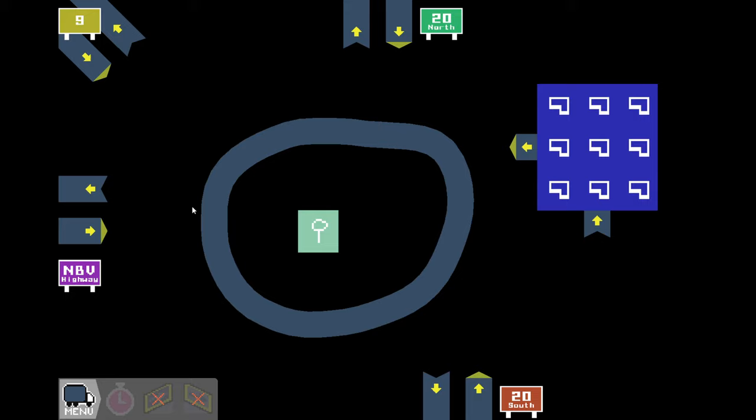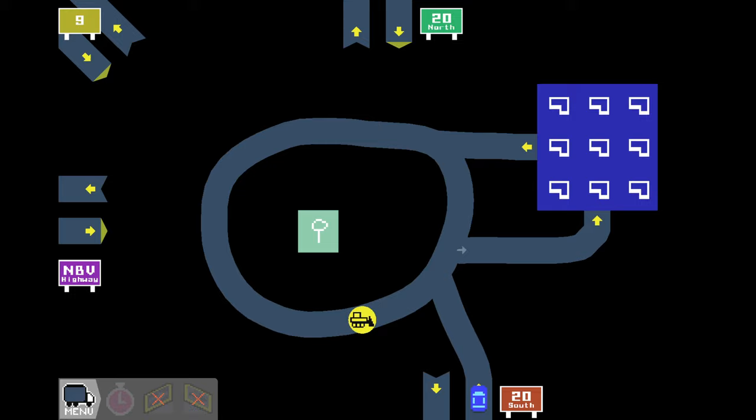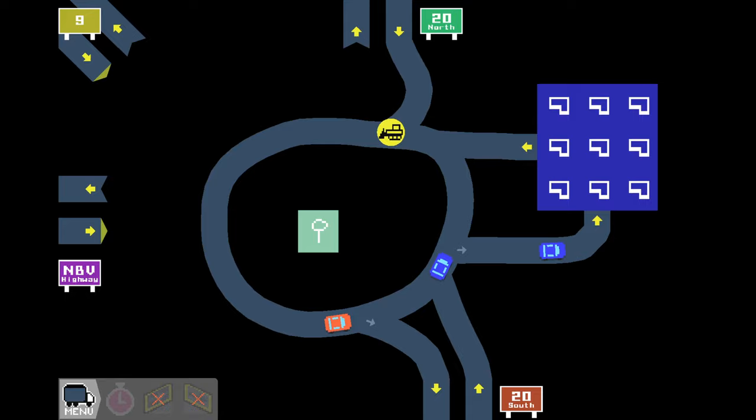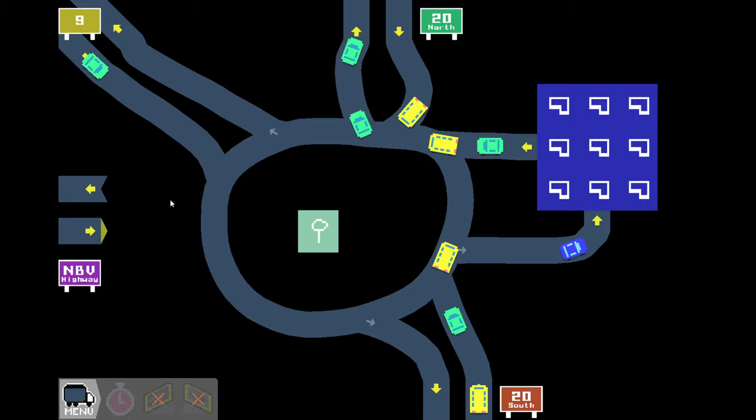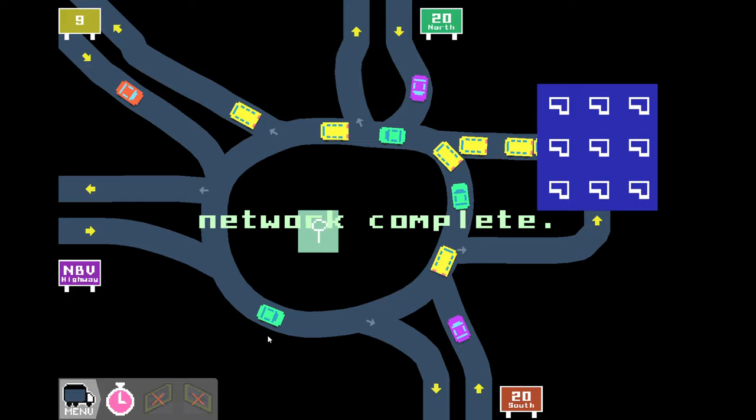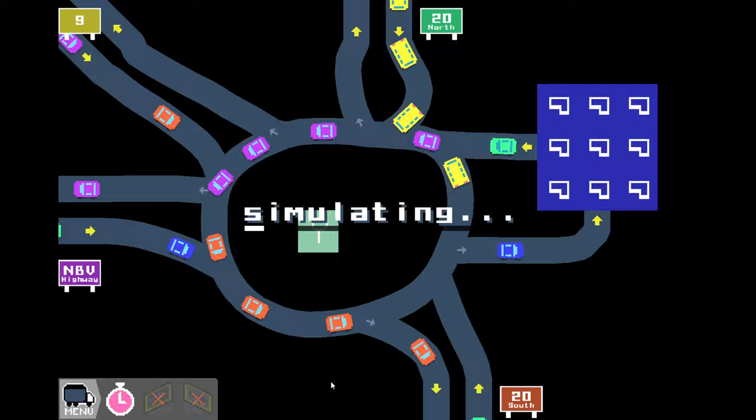This is the roundabout and it goes counter-clockwise. Roundabout goes counter-clockwise, so if I put this one right here it should work. And if I put this one kind of like right here it should also work. This one here can go straight in and it should work, this one can go out and this should work. I put this one kind of like this, this one here kind of like this - it should also work I think. That should work, that should work, this should work, and this should work. Okay, let's see what it does.